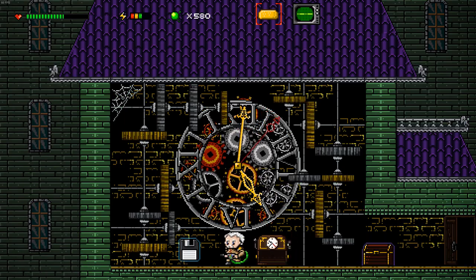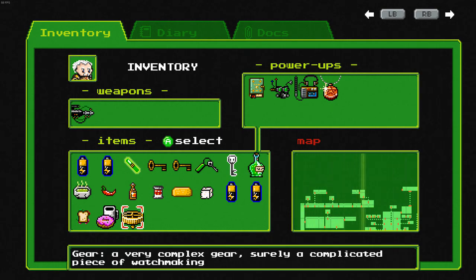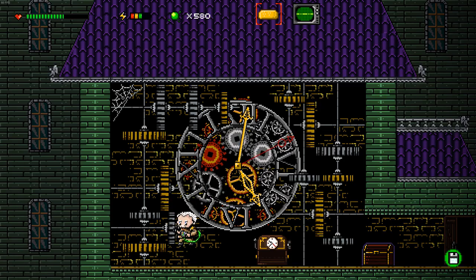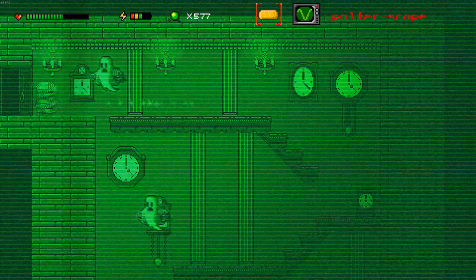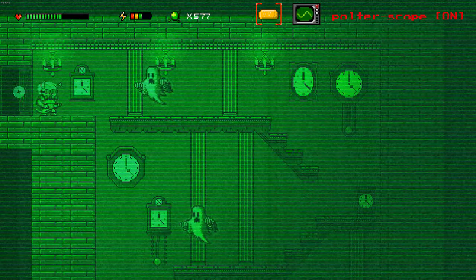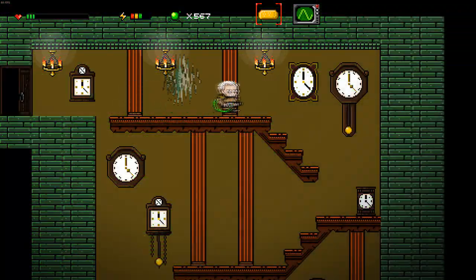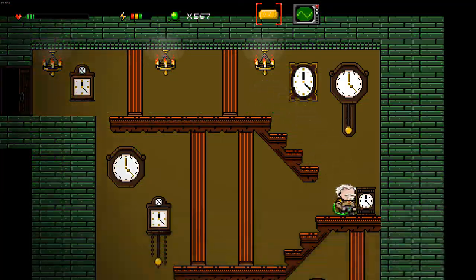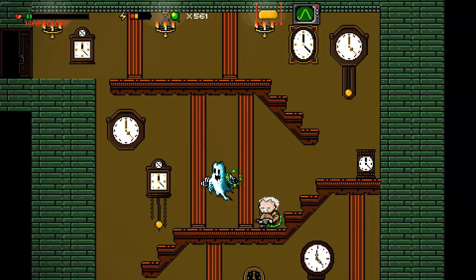And what do we get here? A gear — 'a very complex gear, surely a complicated piece of watchmaking.' I'm going to bet that this gear will go to fixing the clock downstairs. I'm going to eat that Twinkie.